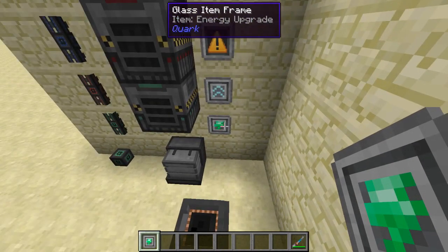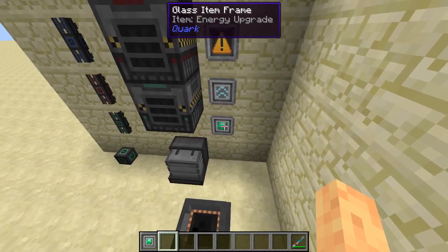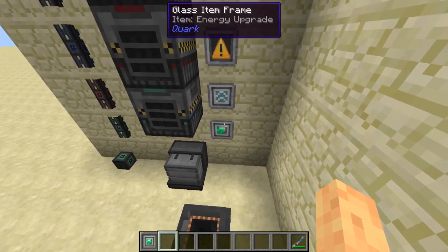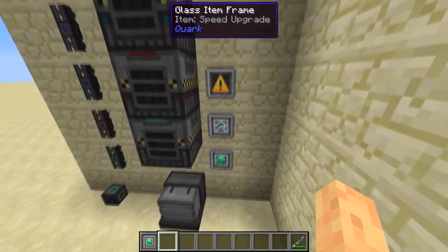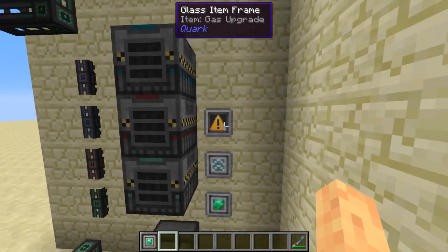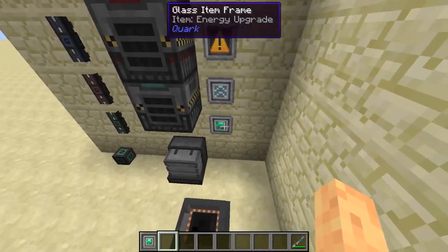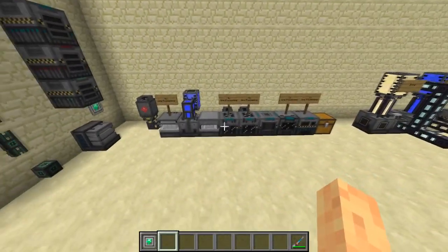There are three upgrades we're looking at today. Arguably the most important is the energy upgrade, because Mekanism machines can get very energy-intensive as we start upgrading them, especially with speed upgrades. Speed upgrades make machines go faster. Gas upgrades are also an efficiency upgrade, so definitely recommend getting some of those in a couple of these machines.